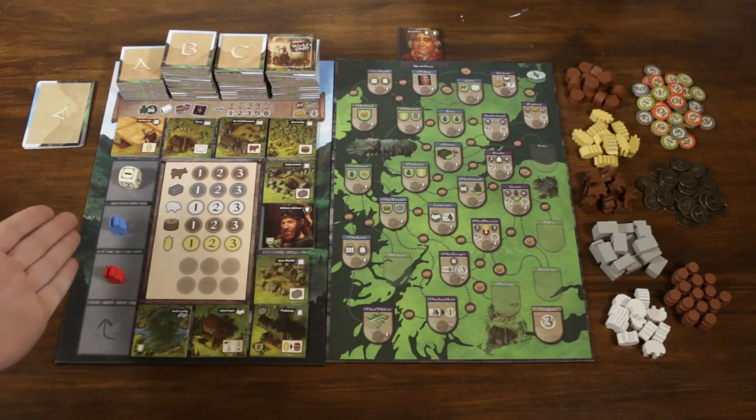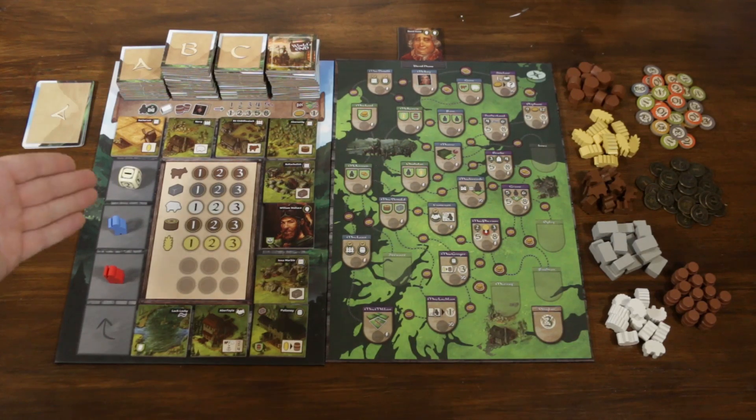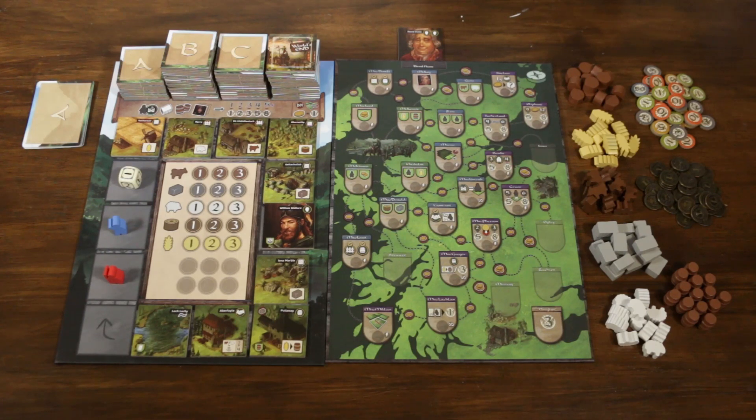Here we are all set up for a two-player game. We've got red and blue playing up against each other and we've also got the very mysterious and random dice player as well, which helps fill out the player count. I'm going to start off by taking you on a bit of a tour — we'll check out the main game boards, have a look at all the resources and what everything means, and then take you through maybe a couple of rounds of gameplay to see it in action.